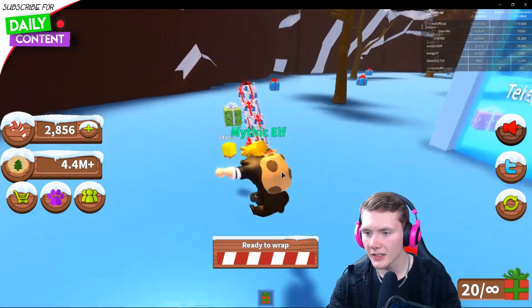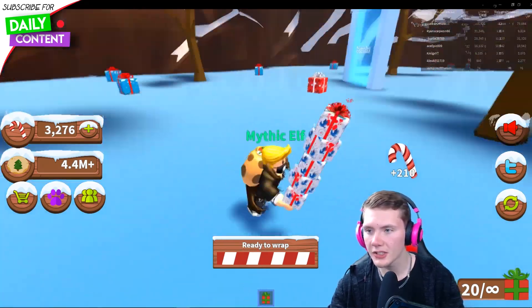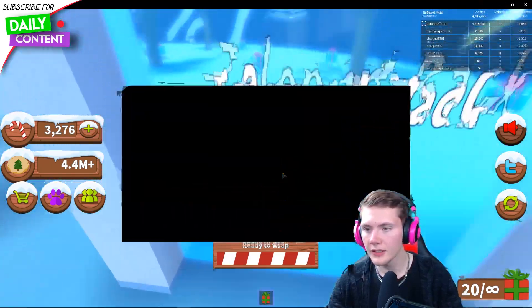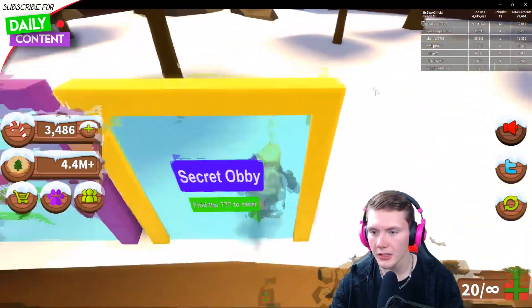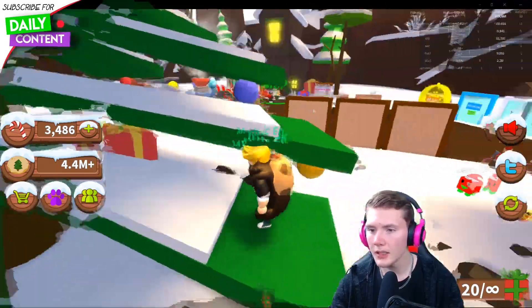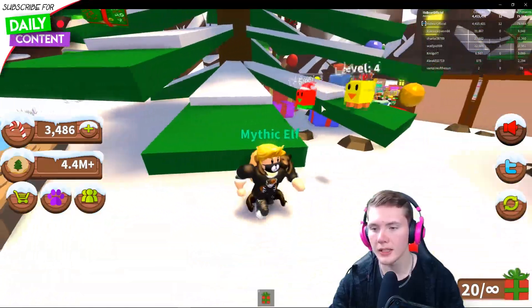There's so many presents here. This should help me out quite a bit with the eggs. That is such a good multiplier — it's like times 10. But I feel like there's nothing here. Can I go in the obby now though? Is that it, the secret obby? I gotta find something — maybe it's up the tree. That actually seems like a legit thing, right? Why else would the tree be climbable? That would make sense.